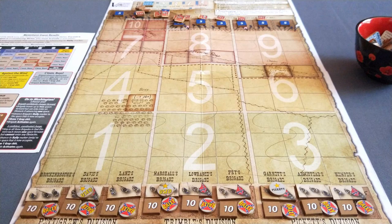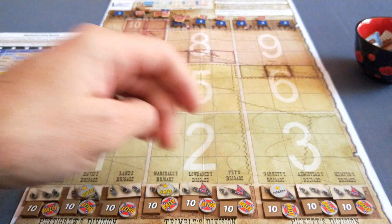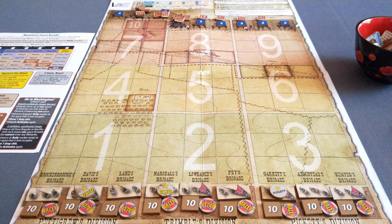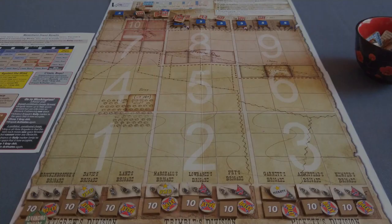Normally the turn starts off - there's a sequence of play right at the top here - by drawing and implementing a blue event chip. We skip this on the first turn. Then we can assign these generals to their brigades. Pickett is over here and we could move him within his division. Then we do our activations, and this is the core of the game. We take this Advancing Brigade marker, place it just behind the brigade, and activate the brigade to either move or regroup. If it regroups, its turn ends. Mostly we'll be moving with these guys.